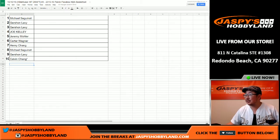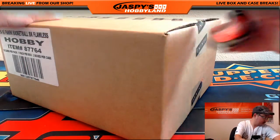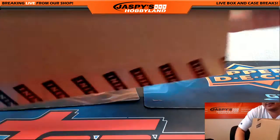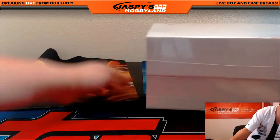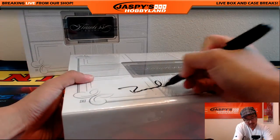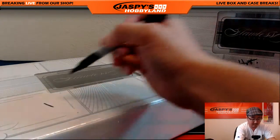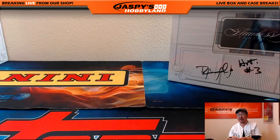Welcome back, folks. Let's do this — fresh case of Flawless Basketball, that's where we will get the briefcase for this random hit break. Pulled some really nice stuff out of here. Empty box, six. Now we'll roll the die: one, two, three for the left side; four, five, six for the right side. Six — so we'll do the right side. This is hit draft number four, which will be on the website. I believe it's already there right now at Jaspisavilan.com.